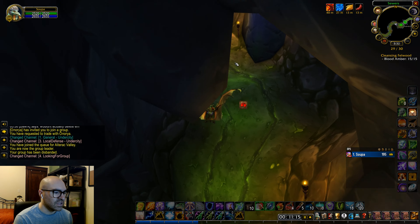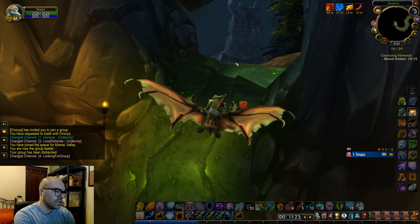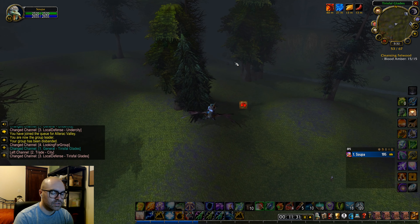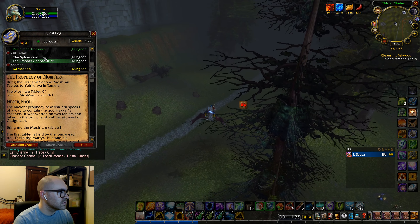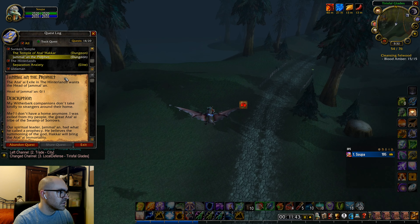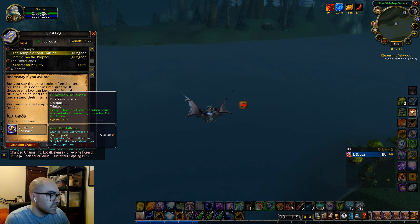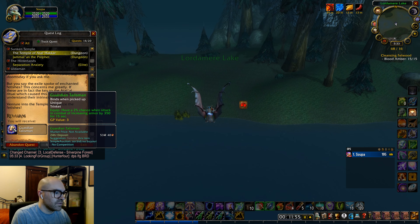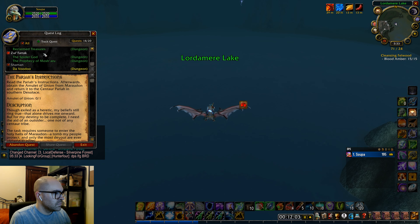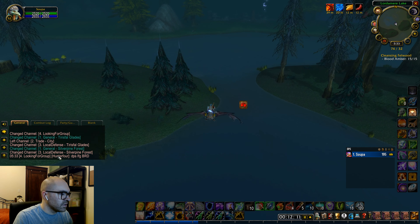Lesser nether — need two of these. Small radiant — need one of these. Armor mail, 47 feet usable, 12 agility 12 stamina. I'm gonna buy this. Grabbing that from the mailbox. What I want to get is movement speed on boots, but these boots are not my favorite — nine strength and eight spirit, they're a little outdated.